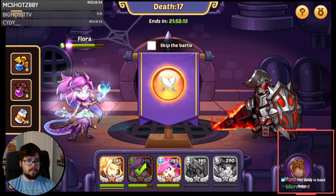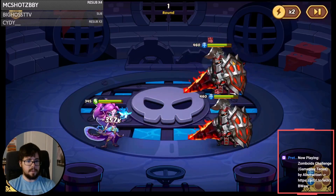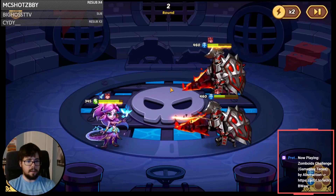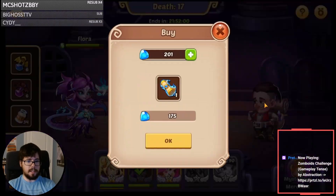Flora against 460 double Sigmund with zero energy. She should kill with her active — I don't think she kills with her basics. Not quite enough damage to kill with those basics, but nice and easy clear.